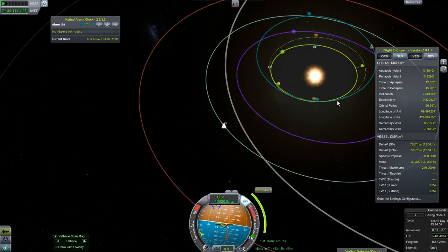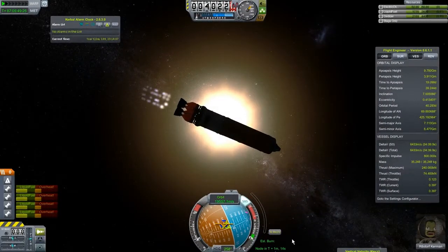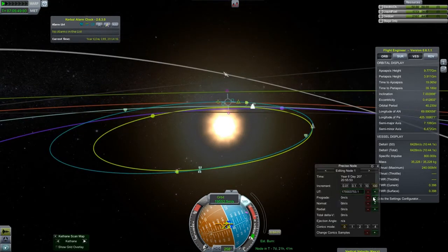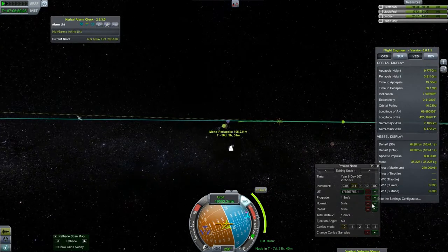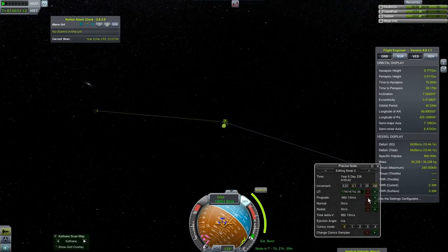Now I do some fiddling with maneuver nodes to try to get an encounter — and I got one. It's not the best encounter in the world, but sometimes you just want to take what you can get. So then we perform the burn — it's a much smaller burn than we did before. But now we have a Moho encounter. We fiddle with that Moho encounter to get our periapsis at around the target of 8,000 meters. I even plan a second encounter just to see what it would cost and to realize that I'm good to go as far as Delta V is concerned.